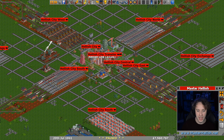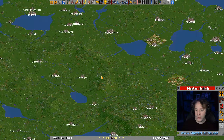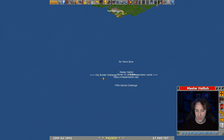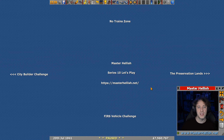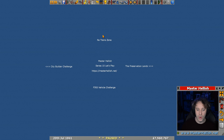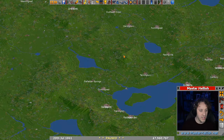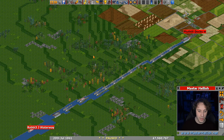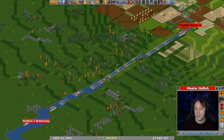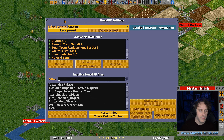Today, as the title suggests, we're not hanging around in Hellish City — we've got seven and a half million in the bank and we're going to spend it on something new. We're also not looking at the preservation lands since we've done that recently. Out of the two other options, we're going to be looking at the no train zone.